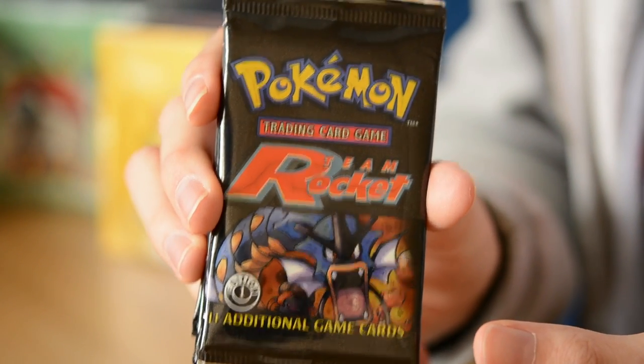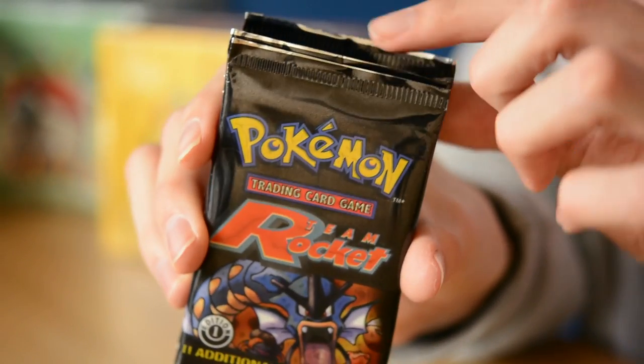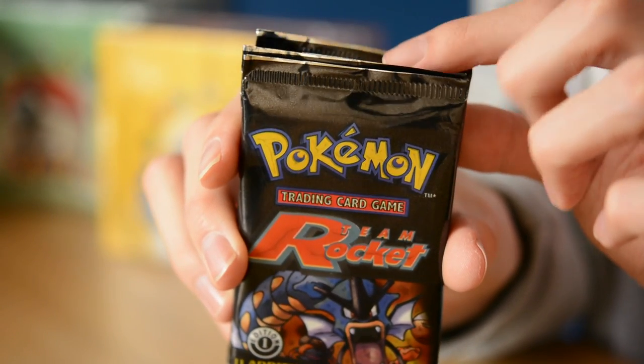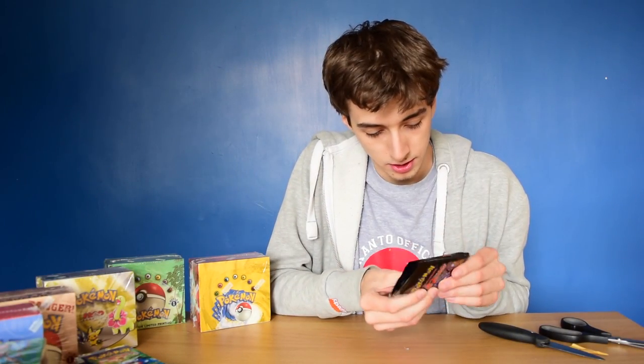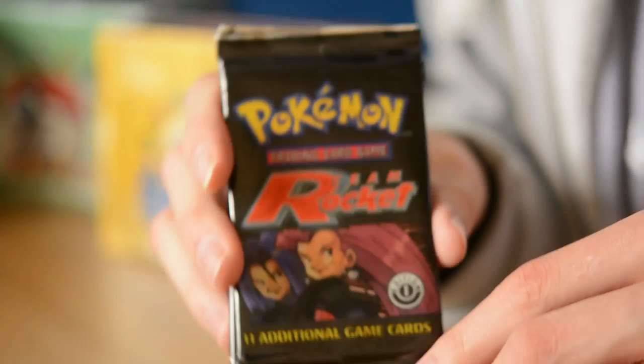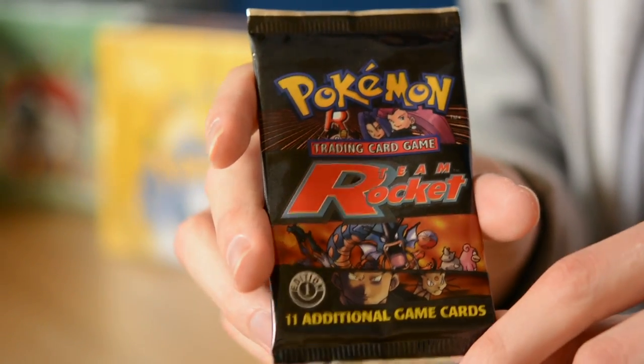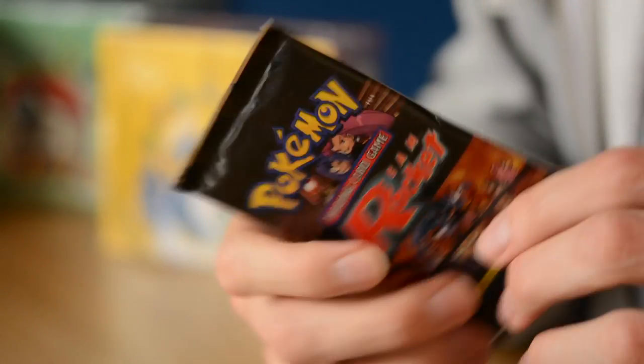I remembered buying these ones. These are the Team Rocket first edition booster packs. Usually the decks have three arts but these ones have four - so you have a Gyarados with a little Charizard. I think that's actually a card that they have. That one is Jesse and James - prepare for trouble. Giovanni. And a mix of all of them.